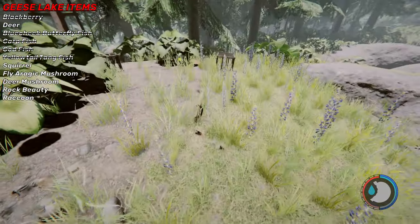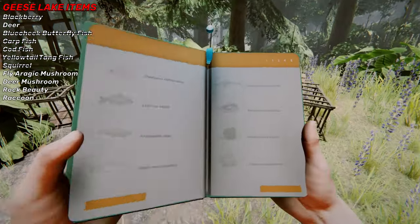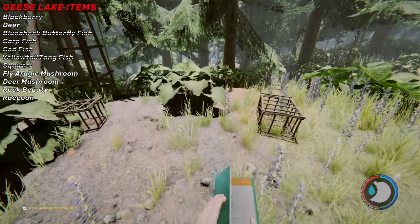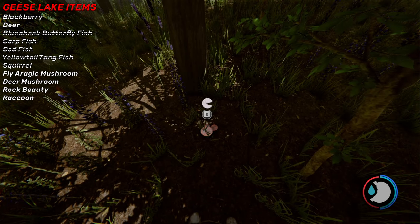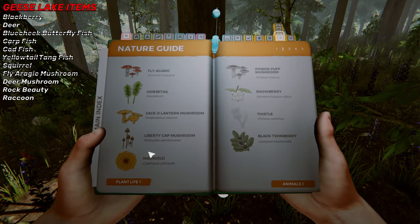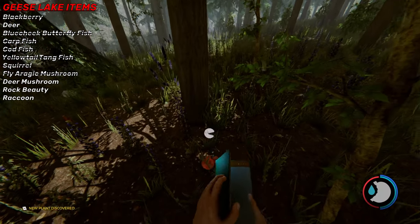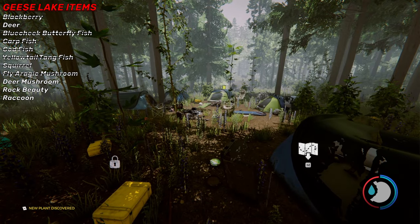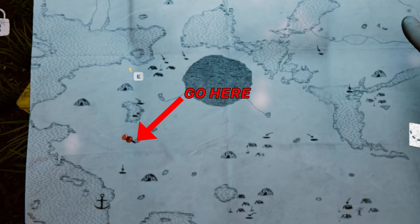Here's a chipmunk — or squirrel, whatever, animal discovered. Here's a mushroom — there we go, that one was the fly agaric mushroom, which is at this campsite right here on the map. That's where it is.